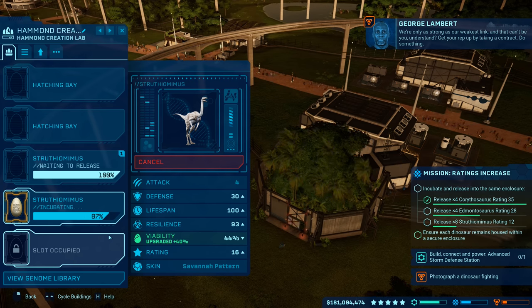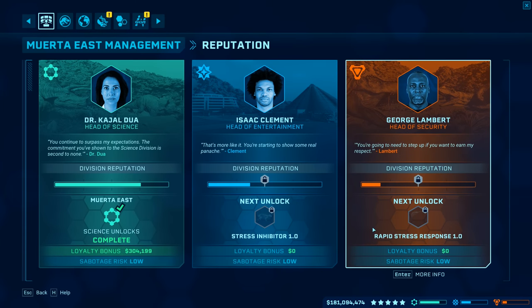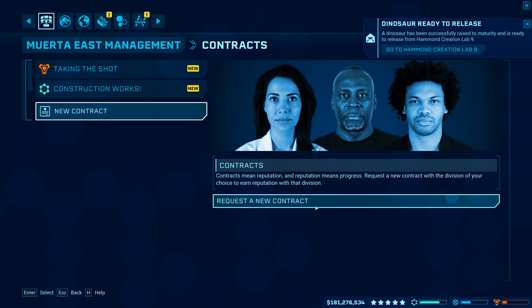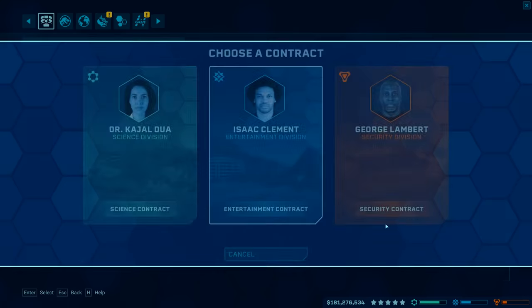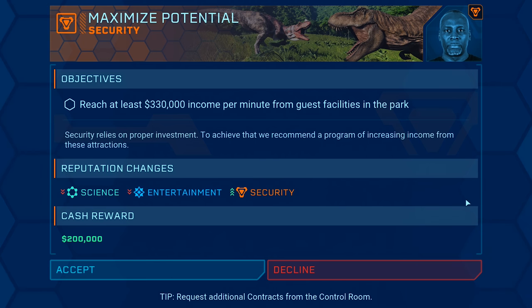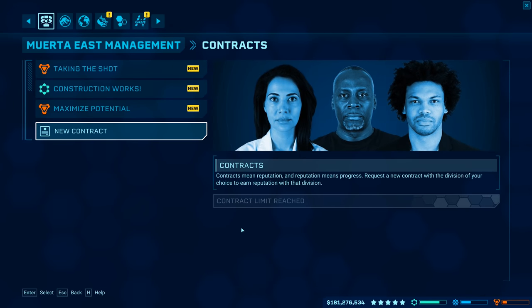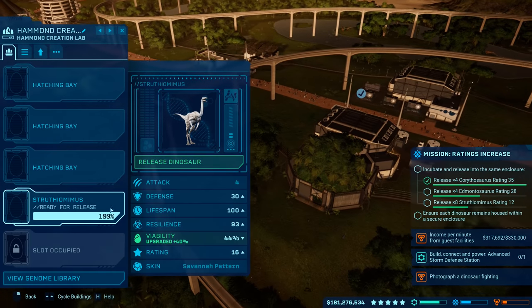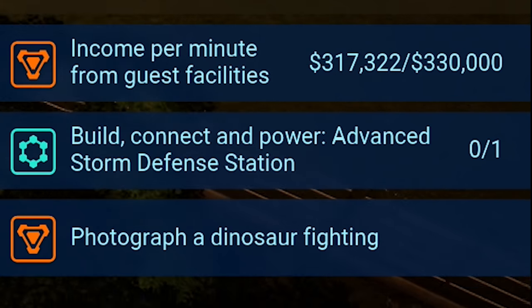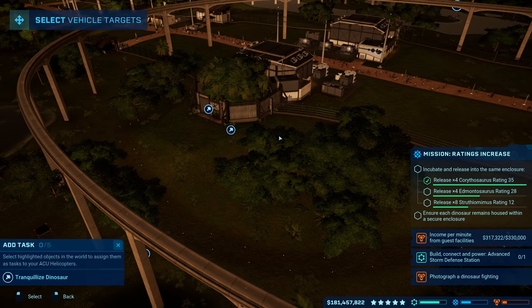We're only as strong as our weakest link. Sabotage risk is low, that's good. But I now have room for another contract for you there, so get rid of that. Now we can get another contract for security — we don't always get offers like this, consider it carefully. Reach at least 330,000 dollars of income from guest fertility facilities. Remember we're getting like 70-something thousand from that one bar, so I can only assume the bars combined are probably close to at least half of that. Right now we're at 317 — we're going to have that 330 no problemo.